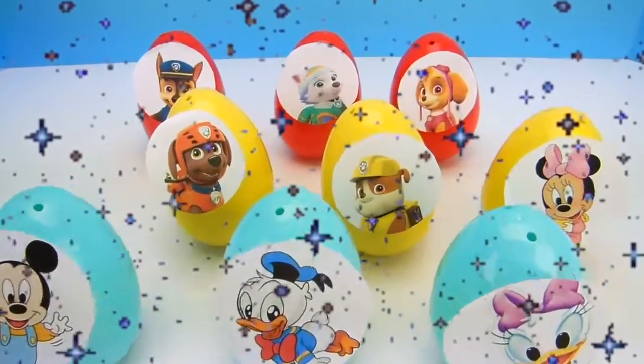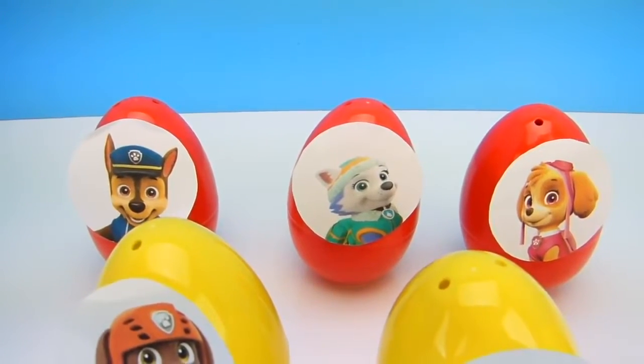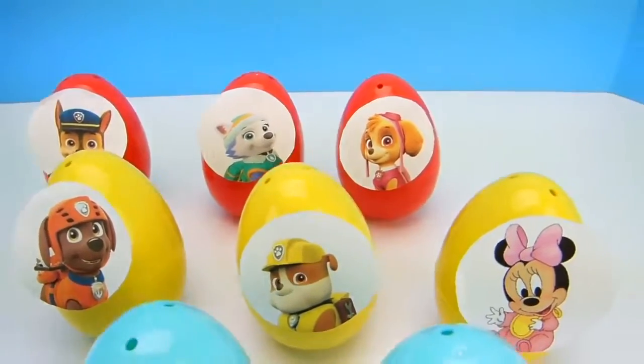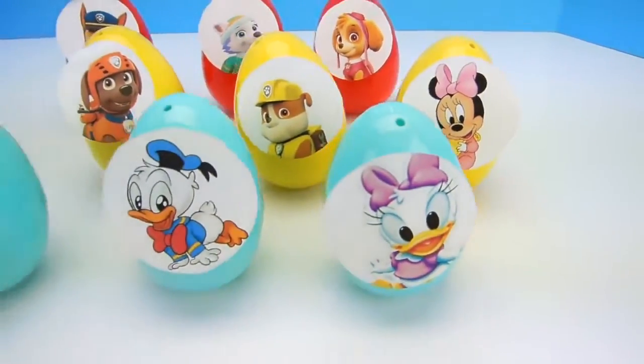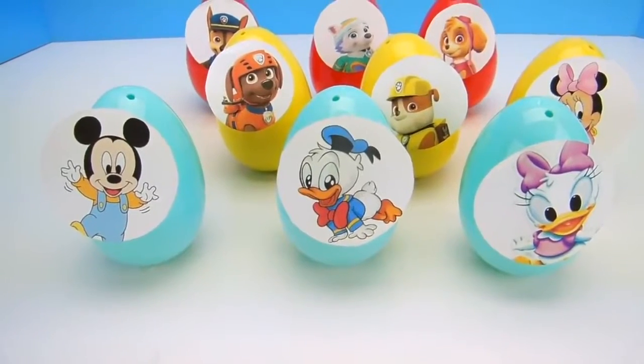Surprise eggs! That is so cool looking! In the back, we have some characters from Paw Patrol! In the middle, in the yellow, a few Paw Patrol! And that looks like a little Minnie Mouse — Baby Minnie! And in the front, we got some more Baby Mickey Mouse Clubhouse characters!